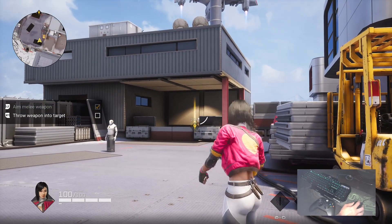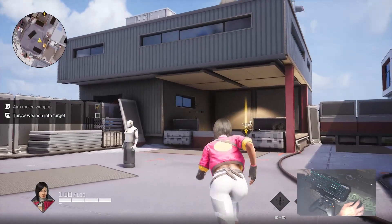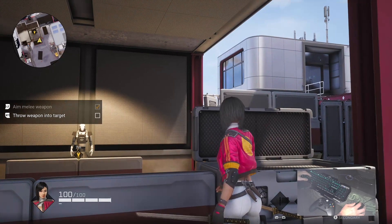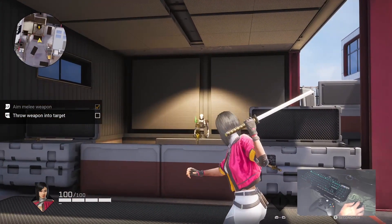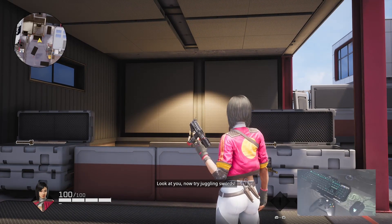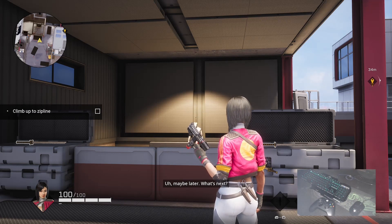Oh! Throw your sword into the target - look at you! Now try juggling swords. You have to find the instructions. What's next?